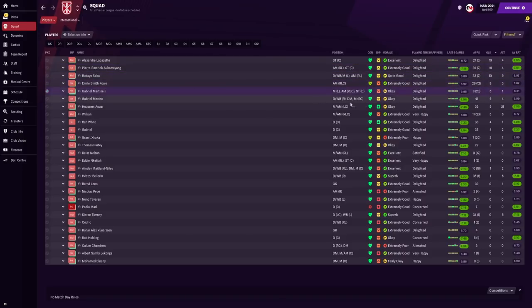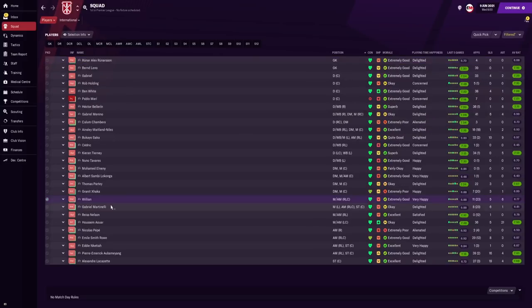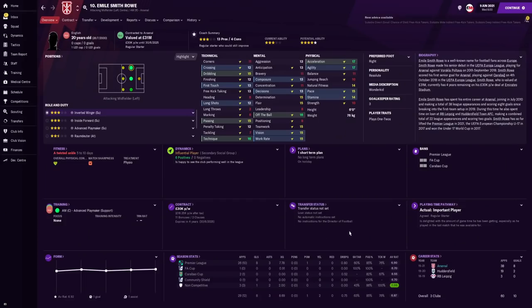Looking at squad stats: the top goal scorers in all competitions have Lacazette on 19, Aubameyang on 16, Saka scored 10 goals, Emil Smith Rowe eight, Gabriel Martinelli six, and Gabriel Menino six as well. For assists, Hossam Awa on 21 was the only player to make double figures. I'm particularly interested in how some of these young players develop.